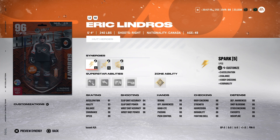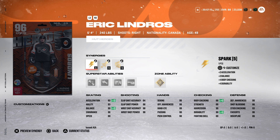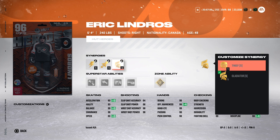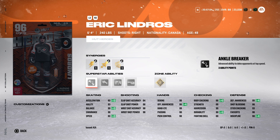Next we take a look at Eric Lindros — another huge body, 6'4, 240, a right-handed forward. He can get a plus-two on acceleration and speed, but it only brings it up to 92-93. I just would never build somebody like that. He's great on size, but the acceleration and speed — I just wouldn't do it. He has Ankle Breaker, Truculence, Close Quarters, Tape to Tape, and a zone ability of Unstoppable Force.